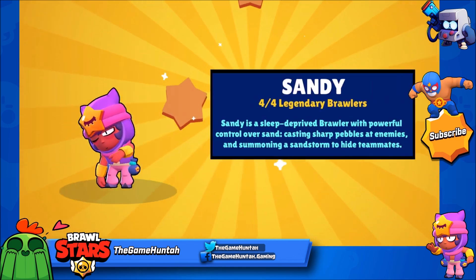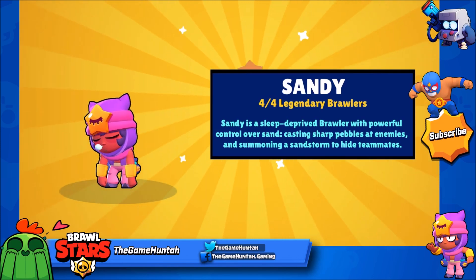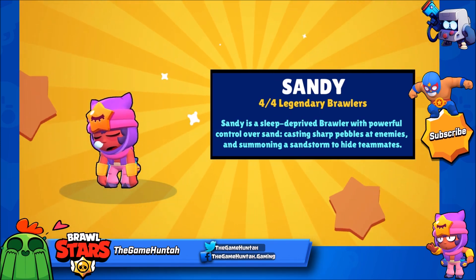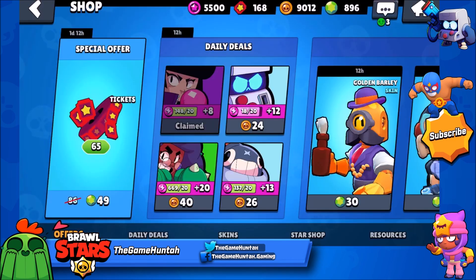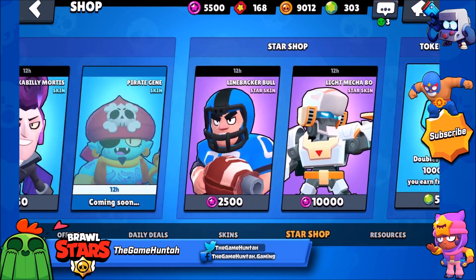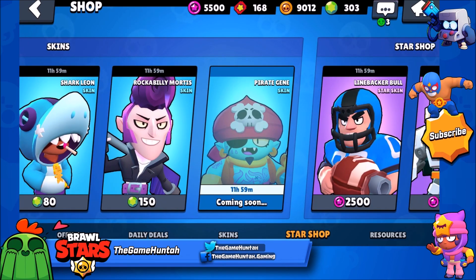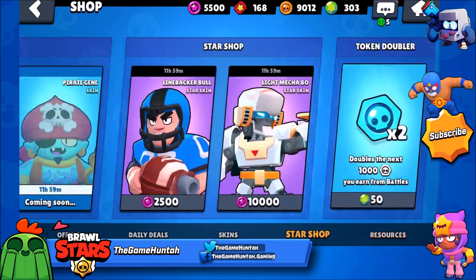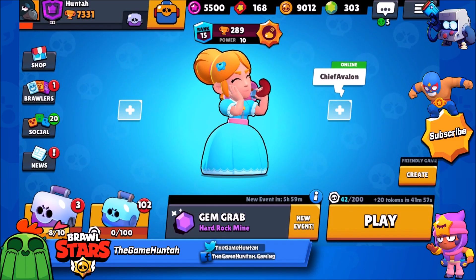Here comes Sandy! We got the legendary Sandy — sleepy, the pride brawler with powerful control over sand, casting sharp pebbles at enemies and summoning a sandstorm to hide teammates. Amazing! We're gonna start upgrading this fella in a few future episodes. And you guys will see the new skin for Genie will be available in a few more hours, so this new update is just getting better and better.